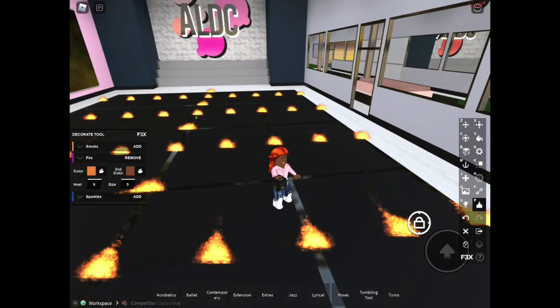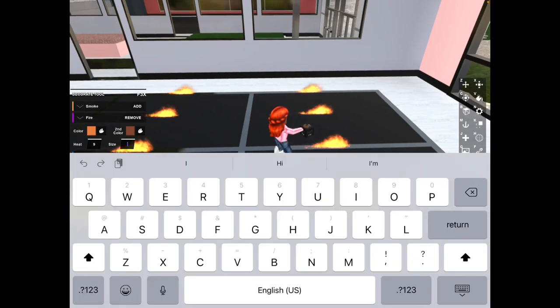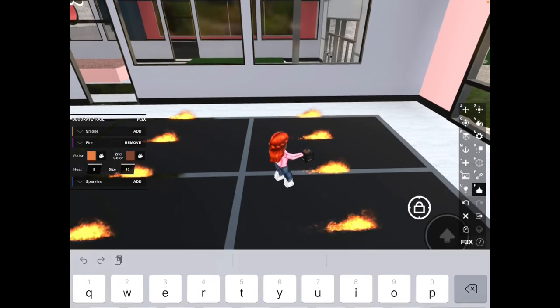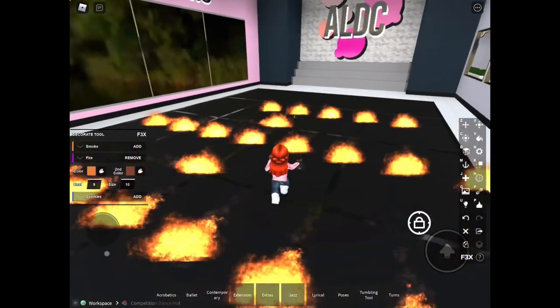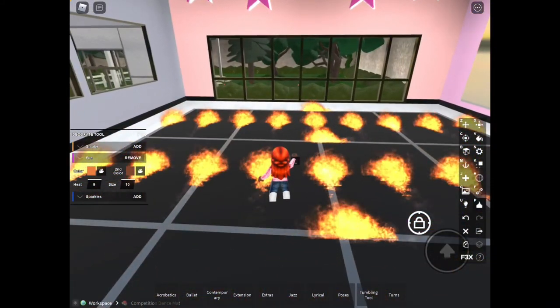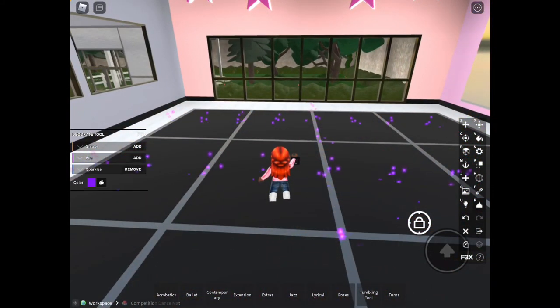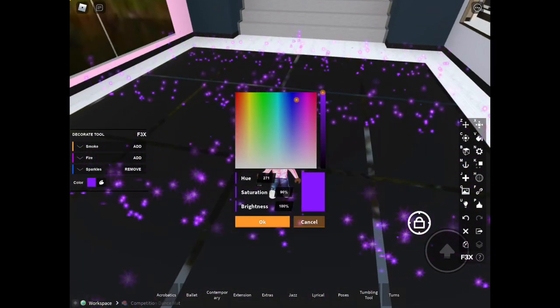You can remove smoke, and you can also add fire if you wanted to — it looks super cool. Then there are sparkles, and I love adding sparkles. You can change the color of the sparkles as well.